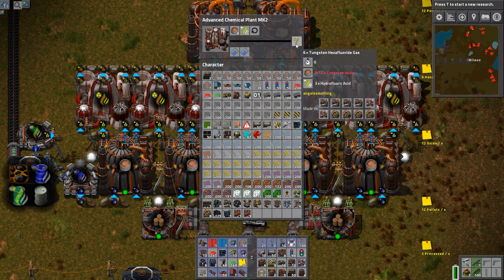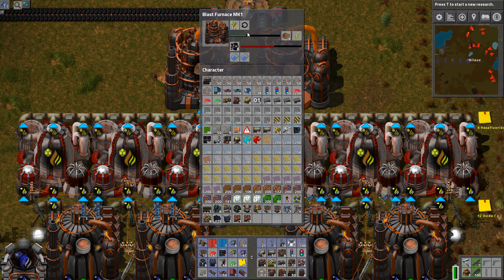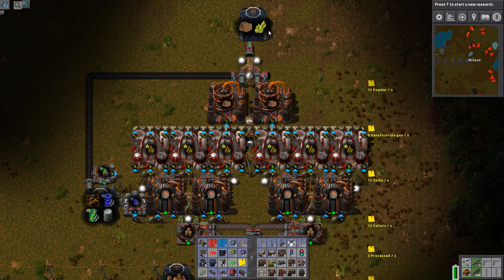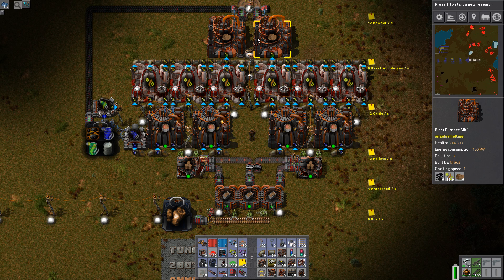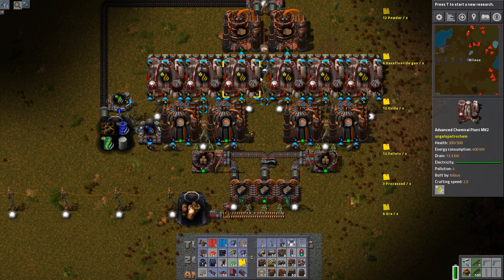The tungsten becomes tungsten hexafluoride gas. That gets piped into the next step where nothing more is added — it just combines into two different materials: tungsten powder and also some fluoride ore. The fluoride ore, as far as I know, is not the same fluoride ore used for the uranium power mod for some reason. But it will only be useful to craft new hydrofluoric acid, so at least you get something back.